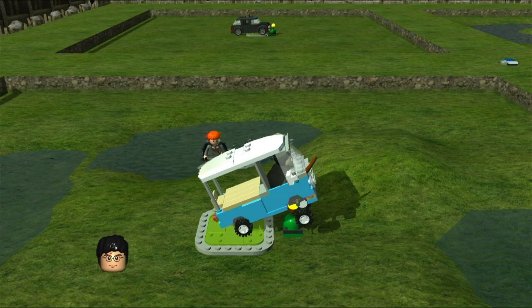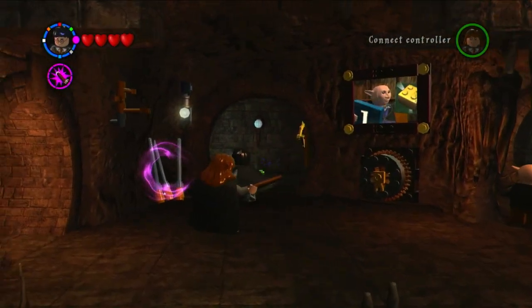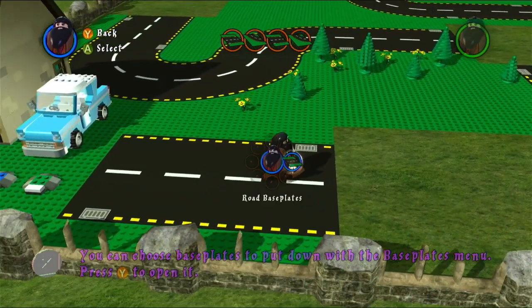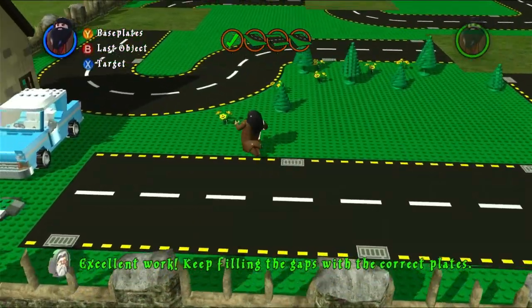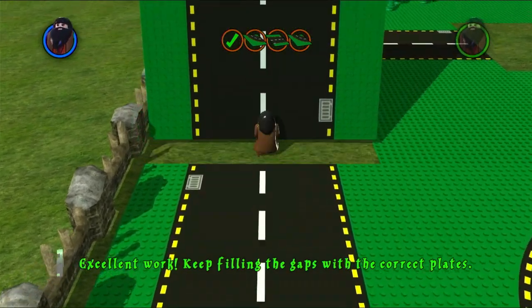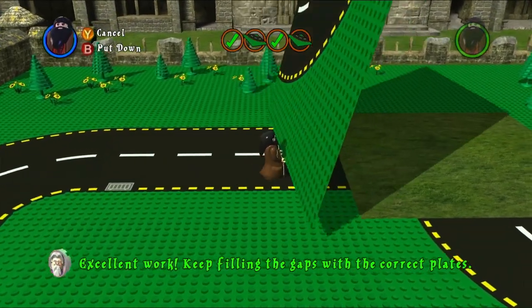That leaves only one more builder level. Make your way in, pick up the block to become a builder, part four of four. This one is quite simple. Once loaded in, open your menu and select road base plates — there are two kinds: a straight one and a curved one. Place a straight one here and another straight one, making sure they connect properly.